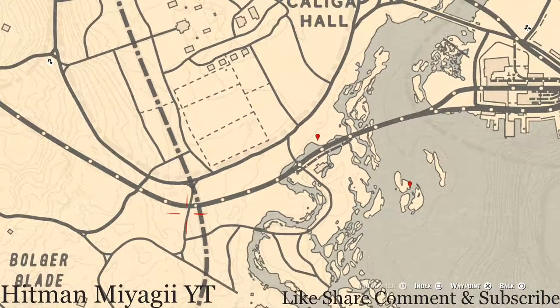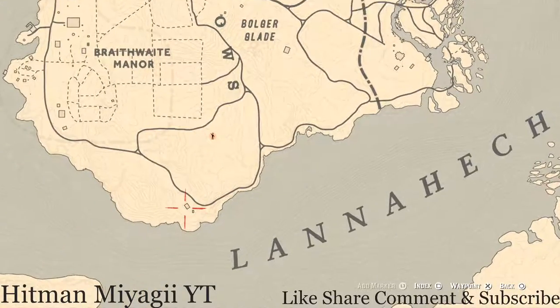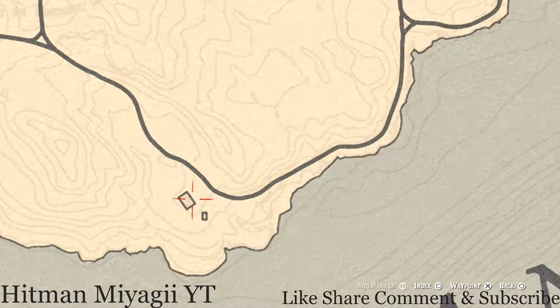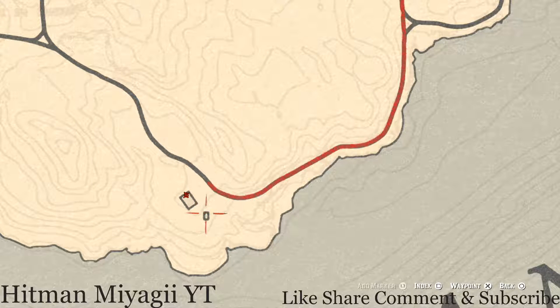Before we head down to Braithwaite, inside this house there's a wardrobe in the first room to the right — inside that wardrobe you'll get a Thorburn Turquoise Ring. And inside this shed you'll get a Three of Pentacles tarot card. That tarot card is on the shelf immediately to the left of the door.